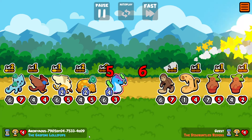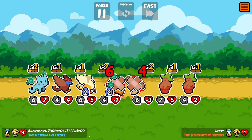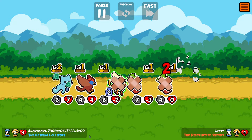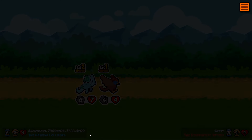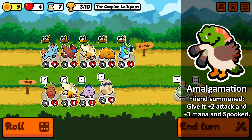In the previous videos I featured the Amalgamation, which is a new pet replacing Jersey Devil on tier five. Since those videos, the ability has been completely changed. It is still a summon support unit, but it has a few more uses now.